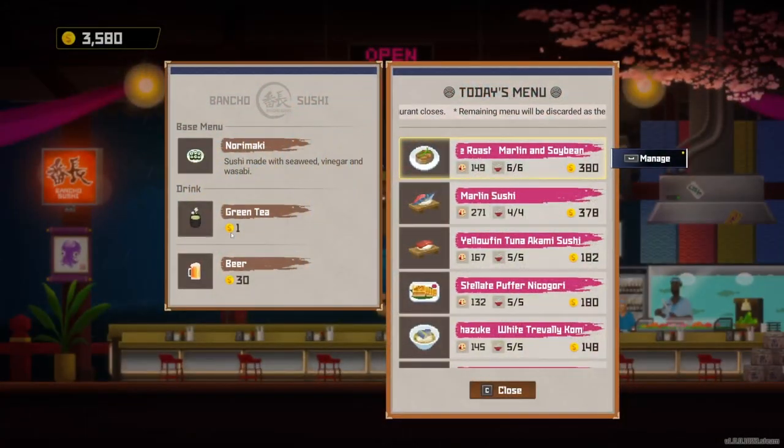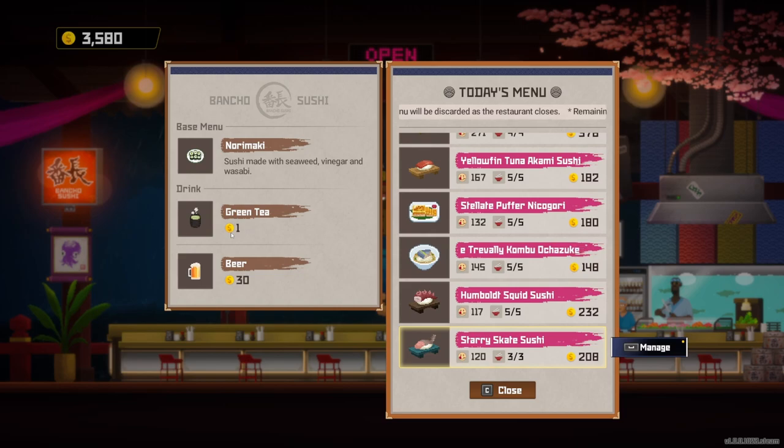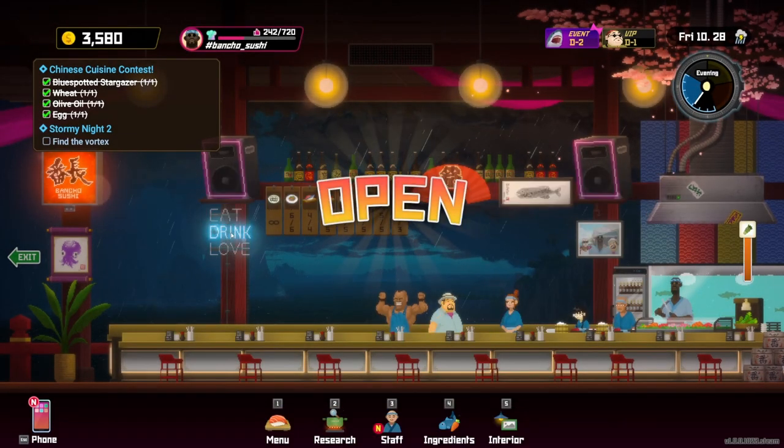To start off here we got a dinner service. We have all of our food picked out already. We got some good marlin food going — a marlin and soybean paste roast for our initial dish, some marlin sushi, yellowfin tuna kami, some puffer nikogori, white tervali kombu okazuki, and then the humboldt squid sushi and the starry skate sushi. So we're going to go for price over taste this one, since we got the taste finished in the last episode. Let's go ahead and get this open and get to some serving.